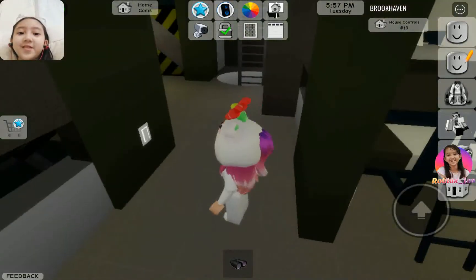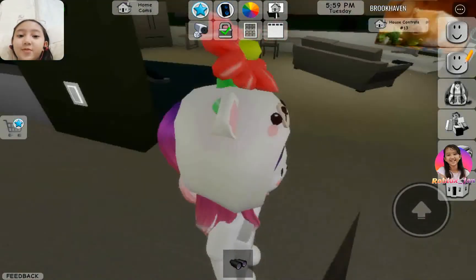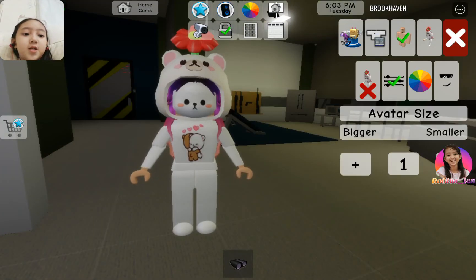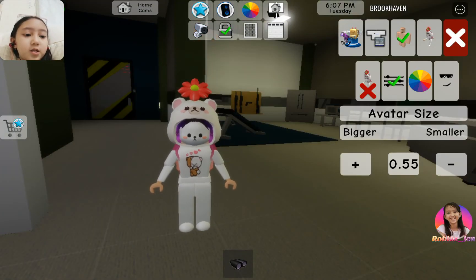Okay guys, so I just found some new cool secrets in this Brookhaven house update. So what you want to do is actually become small — turn on the size small.